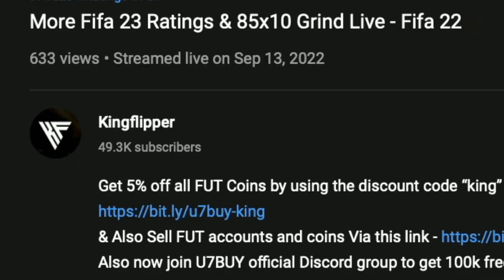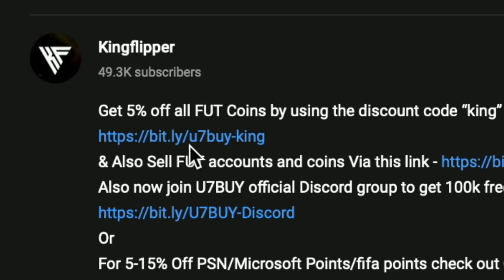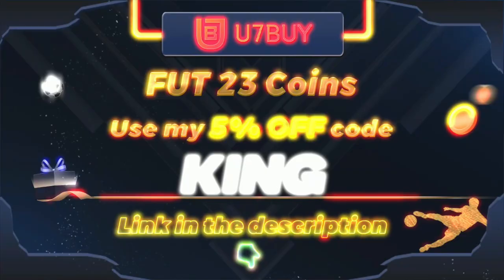Bored of having a starter team? Make it a beast team — links are in the description below. Get yourself to use7by for cheap, reliable coins, and don't forget to use code King for a cheeky five percent off. Right, let's get into the video.